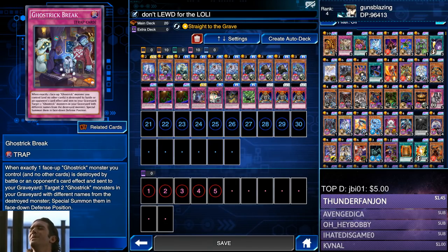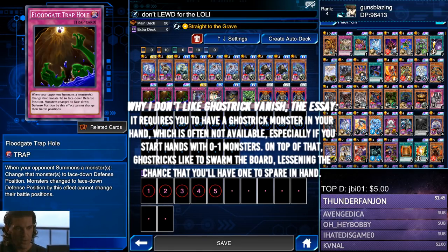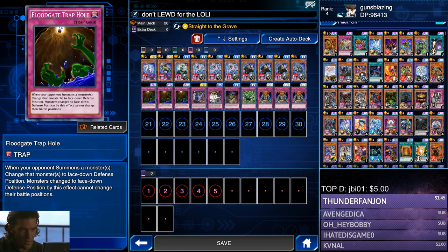Ghost Trick Break is a Bonds level-up card — when you already have two Ghost Trick monsters in your graveyard and one face-up Ghost Trick is destroyed, you can revive two Ghost Trick monsters from your grave with different names and special summon them face down. That's pretty great value. Last but not least, Overhyped Trap Hole helps you stall it out, piss your opponent off, and most importantly protect your Ghost Tricks. That's it from me — have yourselves a good one, this is Guns Blazing signing out.